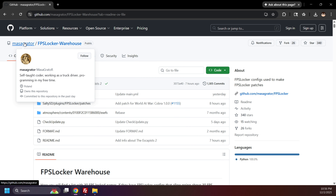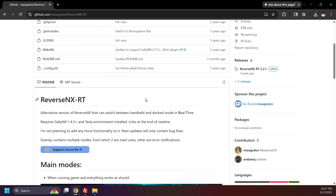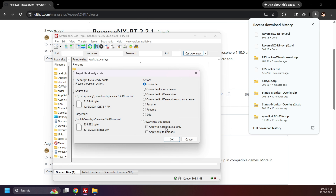Head back to Massagrater's profile one last time and select ReverseNX RT. This is used to switch between handheld and docked mode in real time. For example, you can be playing docked and switch to the handheld mode profile, which will drop the resolution and tweak other game settings. Developers do this with pretty much all Switch games to help with things like battery life. Since handheld mode runs games at a lower resolution, we can take advantage of that with overclocking and FPS Locker to increase performance when playing docked — you will get a drop in quality, but the performance boost is worth it. Click Releases and download ReverseNX RT OVL and move it to the overlays folder, replacing it if you're updating.